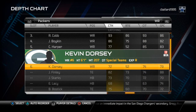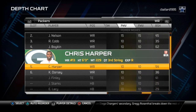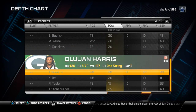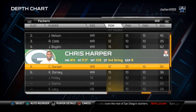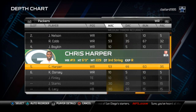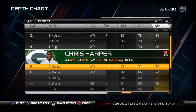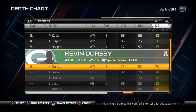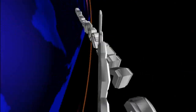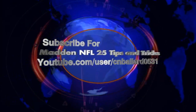Now getting into the fifth receiver slot, I like to look for a guy with good hit power because these are guys that are on your special teams. Here we don't see anybody that stands out, so I am not going to really worry about it. But just be aware of that and make sure you are looking at it. Another thing we notice here is that Ken Dorsey has 72 catch, 74 catch in traffic, and 83 spec catch.